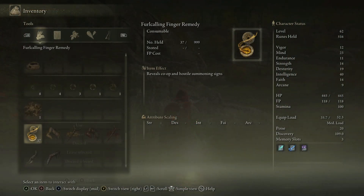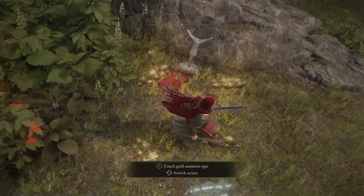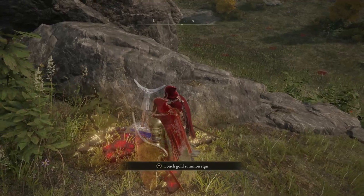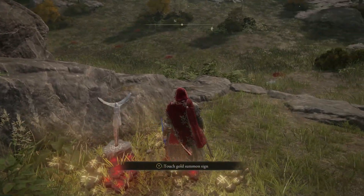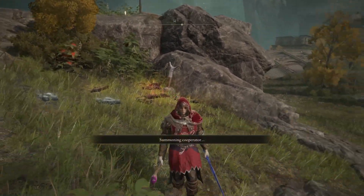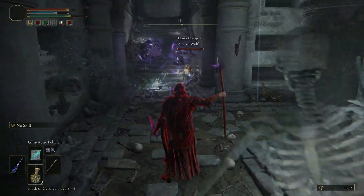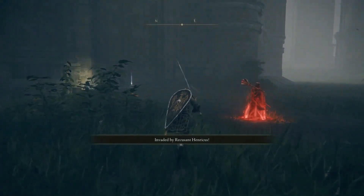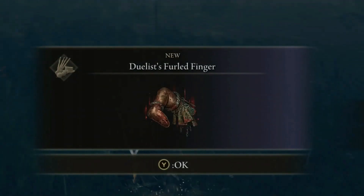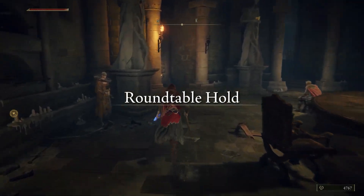There are also situations where hosts can intentionally summon invaders. Hosts can use the Taunter's Tongue to open their world to invaders without needing to summon a co-op partner, which could result in as many as three invaders in the world at once. Some people use this item to host player fight clubs, so if you find yourself in a world where invaders are fighting each other, it might be a chance to test your dueling skills. If you discover that dueling is your passion, you can also use the Duelist's Furled Finger to put down a red sign that another duelist can activate to summon you to the same location for a fight.